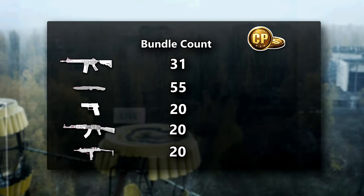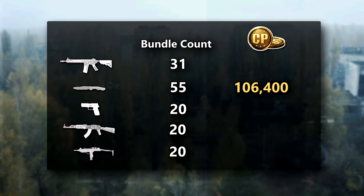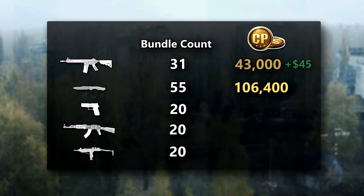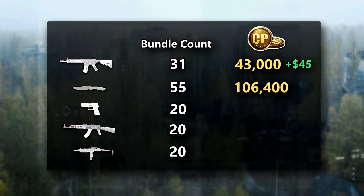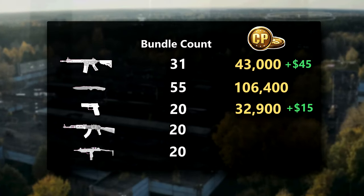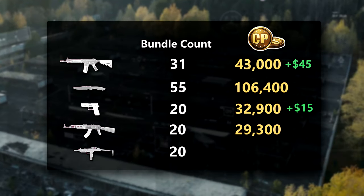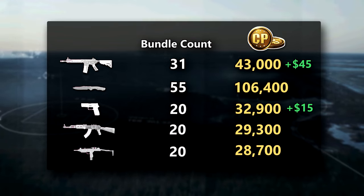If I wanted to buy every blueprint for each of these weapons: the Knife would take 106,400 COD Points; the M4 would need 43,000 COD Points plus an extra $45 in promotional bundles; the M19 would cost 32,900 COD Points plus $15 in promotional bundles; the AK-47 would cost 29,300 COD Points; and lastly the Uzi would cost 28,700 COD Points.